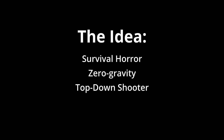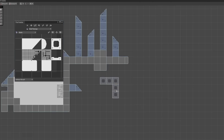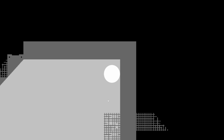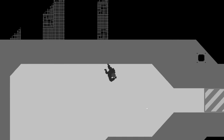My idea was to make a survival horror game that's a zero-gravity top-down shooter, where you push off walls to navigate around a broken spaceship. I got started by making a minimalistic tileset that I tinted and layered in engine to create the spaceship environment. Then I made the movement system where you can click to push off walls towards your mouse cursor, and made some art for the player character.